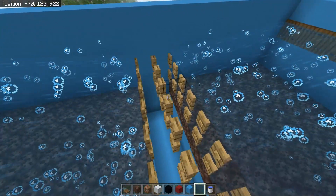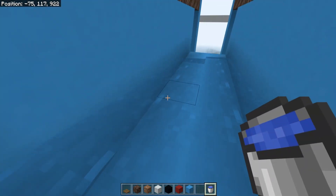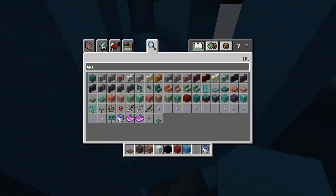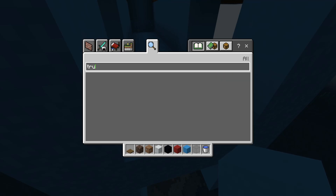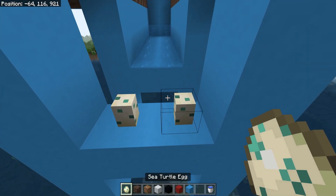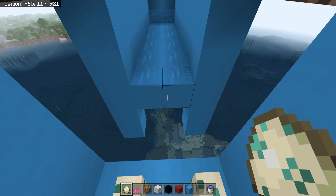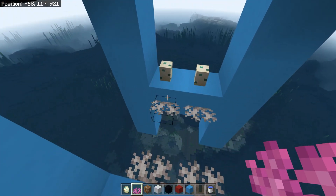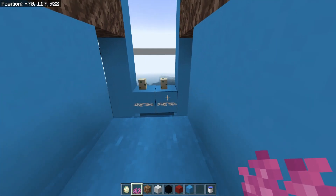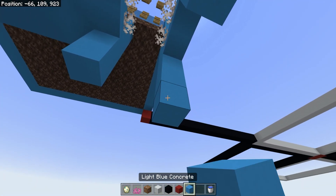Now we need to get our trident killer in. Come down and add two water sources, place some full blocks, and put your turtle eggs right there. Then place coral fans — a fan there, there, there, and there. The drowned see the coral fans as full blocks and will try to pathfind over them to reach the eggs, ending up in our trident killer.